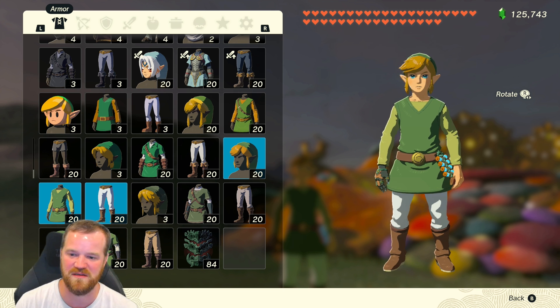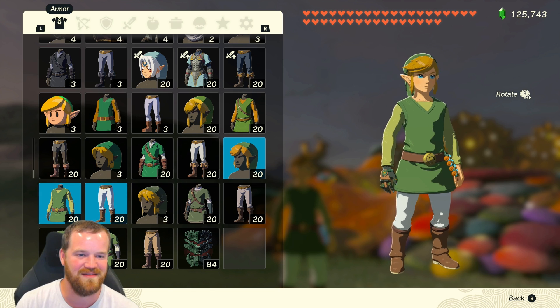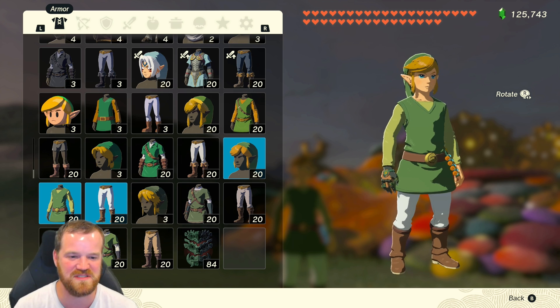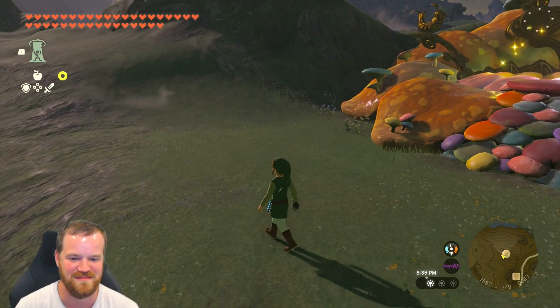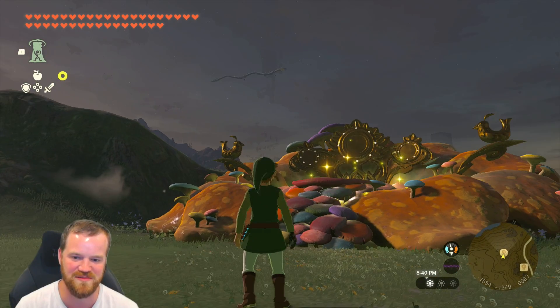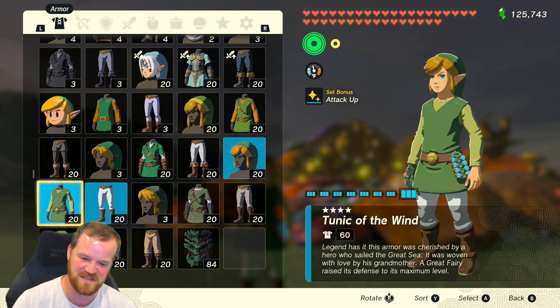I like how white the pants are on this one — that's a nice, sharp look. And the hair is blowing to the side, it's pretty cute. I like this one. It's very simple and it's green on green, very nice. Looks like it's tailored to him very well — very comfortable clothes. That's a nice set. Total 60 defense — that's solid.